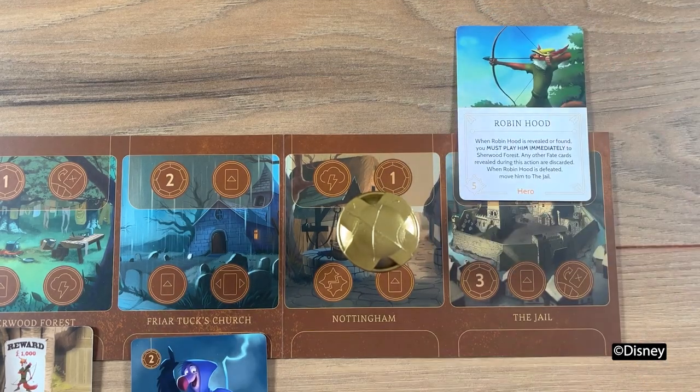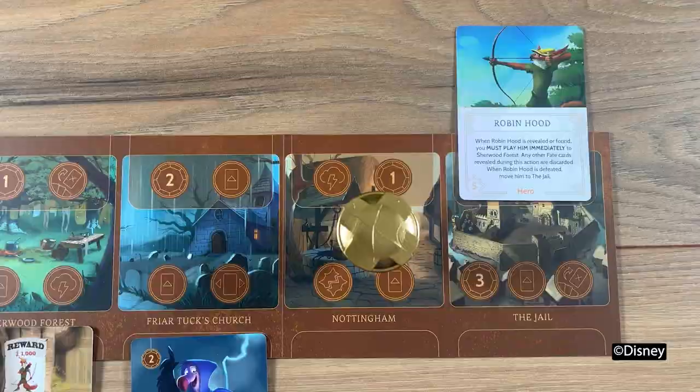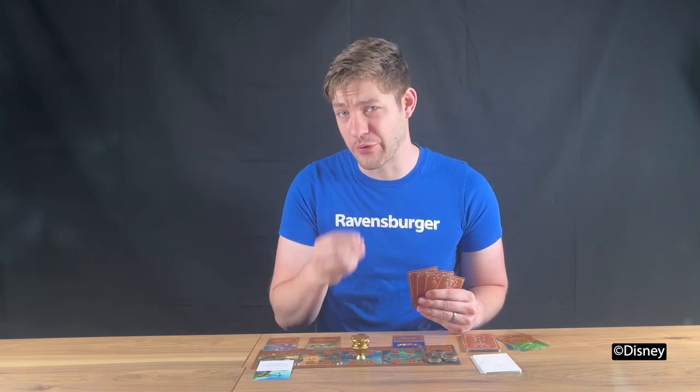When Robin Hood is defeated, he's automatically thrown in the jail. Let's summarize: balance between saving and spending power, and the Warrant is going to get you more power per hero.